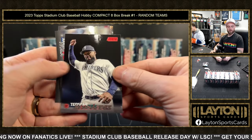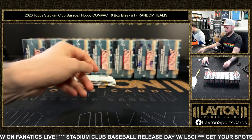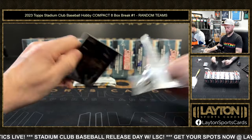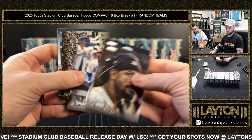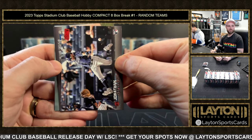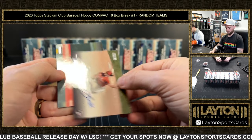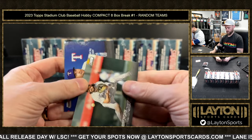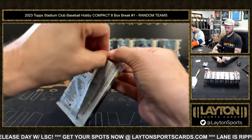Teoscar Hernandez red foil Mariners. Jonathan Aranda on the rookie red foil for the Rays, and the auto is going to be a rookie for the Phillies — Bailey Falter. That's the auto for the box.